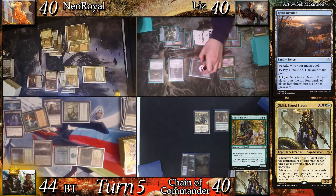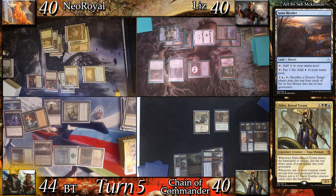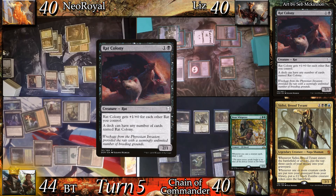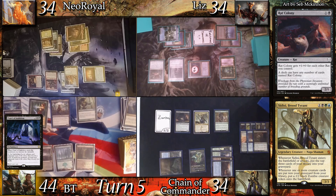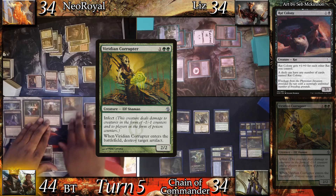Beast Whisperer draws on cast, and then as CDC enters the battlefield, she mills 3: Field of the Dead, Cyclonic Rift, and Pack Rat. The group jokes about milling the Pack Rat. After that, Chain casts Rat Colony, triggering Beast Whisperer and passes. As BT is still the Monarch, each opponent chooses to lose 6 instead of discarding 2, triggering Mindcrank to mill everyone 6 more. Chain gains a zombie and the Aberration is now a 61/61. BT casts Viridian Corruptor, entering the battlefield to destroy Mindcrank.